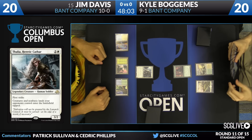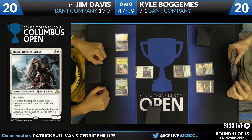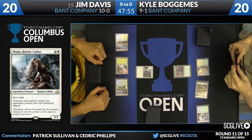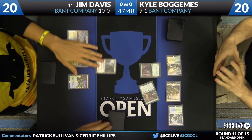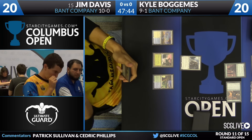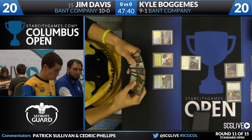It will be turn number three here for Kyle Bogomis. Lumbering Falls — already going to enter tapped. That recruiter is going to enter the battlefield tapped too. The nice thing about Thalia's stats — 3/2 First Strike — is you can work your way through the Pacifist and a whole bunch of other stuff: Reflector Mage, Sylvan Advocate before they hit six mana.